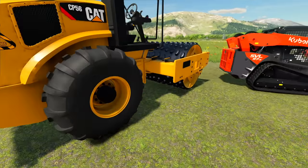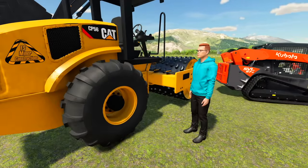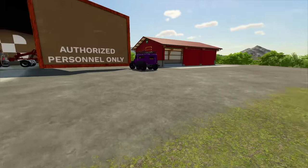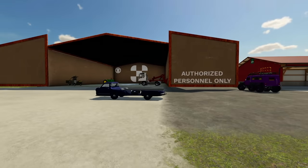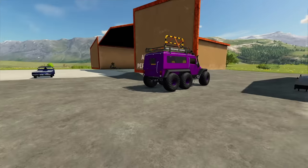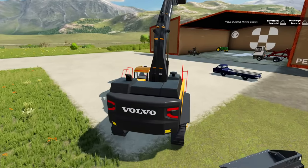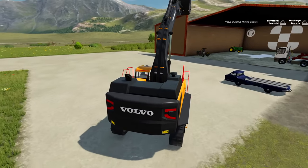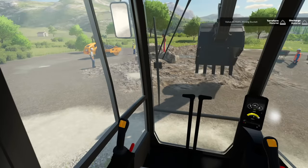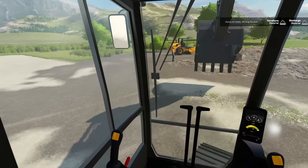We ended up renting some equipment — it just got dropped off. We got a big old excavator, a Cat sheep's foot roller — that'll be boss man's — and the skid steer as well. First things first, get these babies demolished. Out with the old, in with the new. The terminal and the little extra storage are going because we need to expand absolutely everything. Let's level the place. I'll just start on the doors. That looks good, boss man — I think we did a pretty good job.